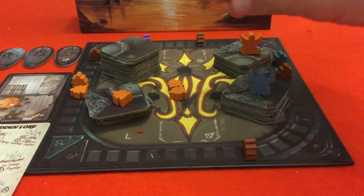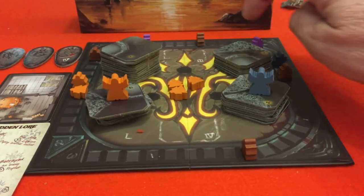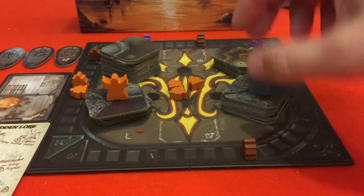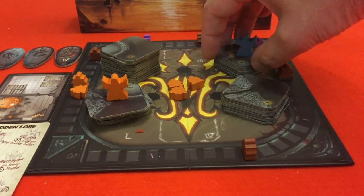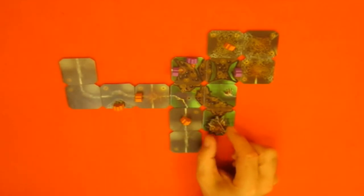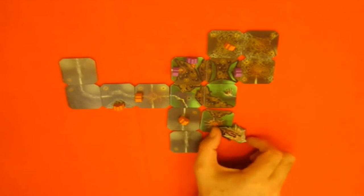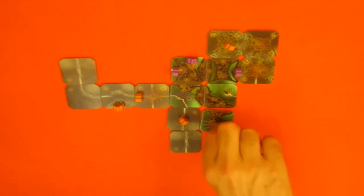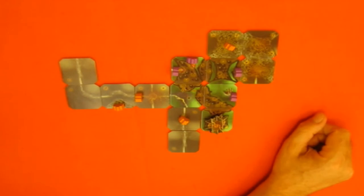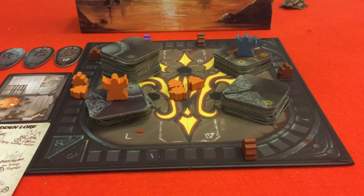The scholar goes for the tile with research value three — the other one is only value one — so he takes that, discards it, and moves the assistant three spaces. Another occultist gets deployed. We need to find somewhere for him on the board.